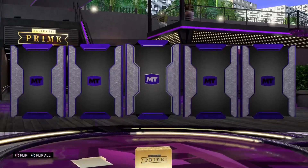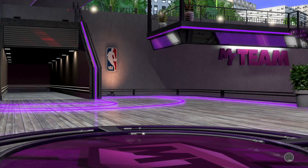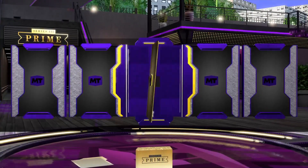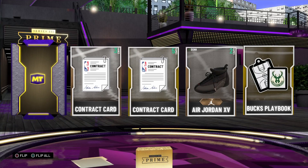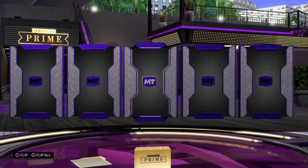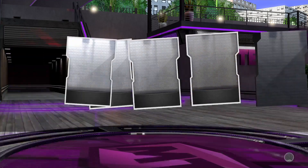So we pulled a Pink Diamond and a Diamond. We got Sapphire John Wall. Seventh pack — Gold, Bronze, Gold — Bucks Playbook, Gold Jalen Brunson, and a Gold Jalen Brunson. Eighth pack — Silver, Gold, Sapphire — Jason Tatum.